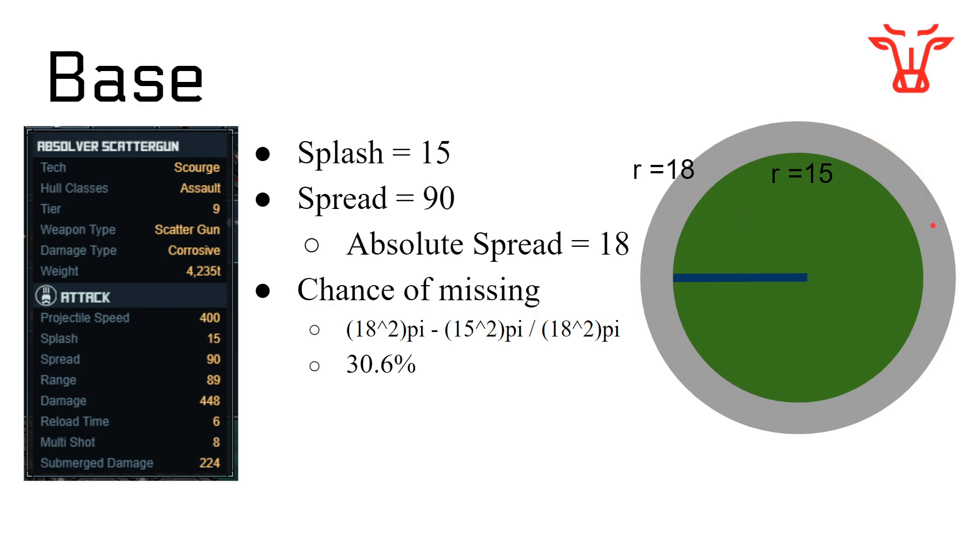This is where you might hit if you're firing at something in the very center. Let's say your Splash value is 15, unmodified. On the worst-case scenario, you might hit on the far left of a circle and not actually damage the thing you're shooting at, because you're hitting 18 range away but only doing splash damage to something within 15 range.